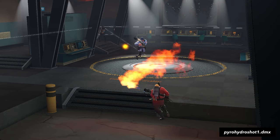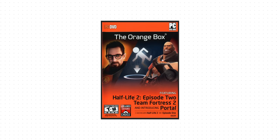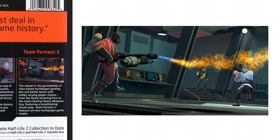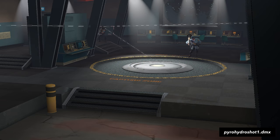File 1 is Pyro Hydro Shot 1, which isn't even a video. It's the setup for a gameplay screenshot found on the back of the Orange Box. Interestingly, if I play the recording, the Soldier yells about being on fire.